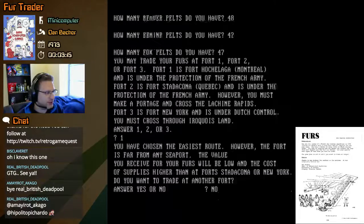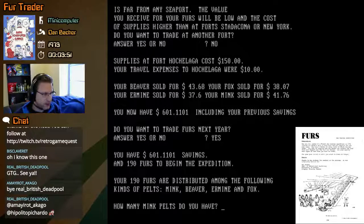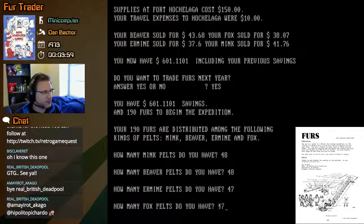Your travel expenses to Hochulaga were $10. Your beaver sold for $43.68, fox for $38.07, ermine for $37.60, and mink for $41.76. We now have $601.11 including previous savings. Do you want to trade furs next year? Yes — same distribution. Beaver was worth the most, followed by mink.